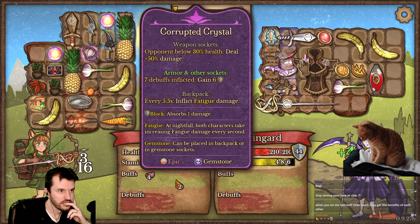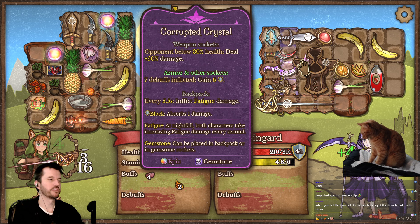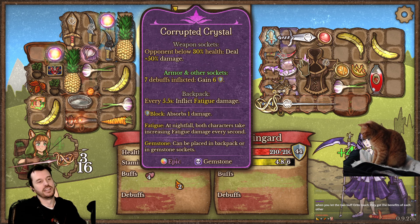Hold on — what is this? Corrupted Crystal: if the opponent's below 30% health, deal plus 50% damage. Oh god! Oh god, she has execute.